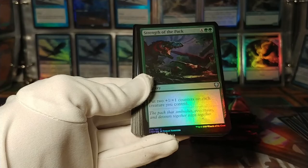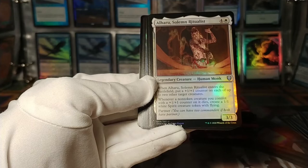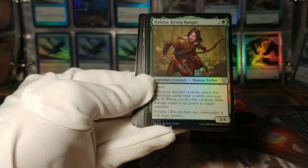Strength of the Pack: put two +1/+1 counters on each creature you control for six mana. Alharu, the Solemn Ritualist: enters the battlefield, put a +1/+1 counter on each of up to two target creatures; whenever a non-token creature you control with a +1/+1 counter on it dies, create a spirit token. And it has partner. Five mana is a little bit steep, but +1/+1 counter decks could probably find some use in this — some sort of Abzan token deck, perhaps.